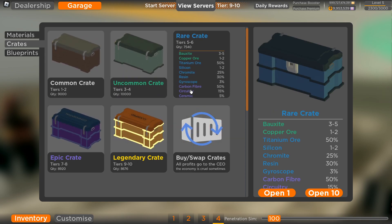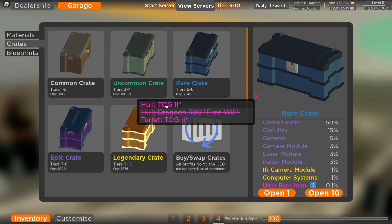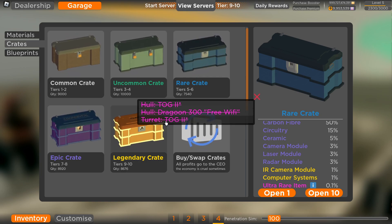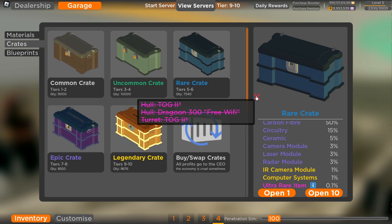For the rare crate, it took me 2,460 to get the Tog2 hull, Dragoon, Free Wi-Fi hull, and the Tog2 turret. I got the Tog2 turret first, then the Dragoon, then the hull, which is kind of funky.